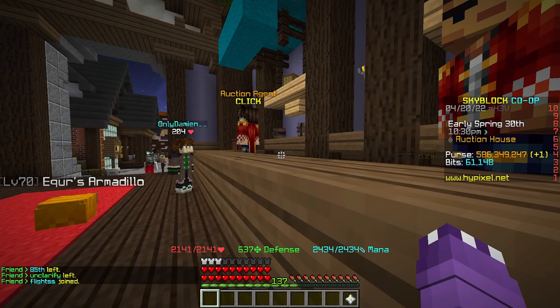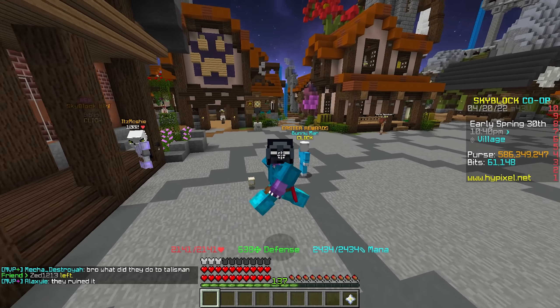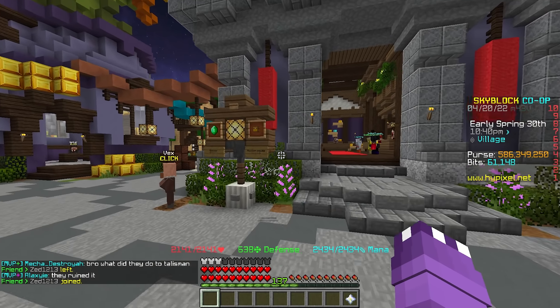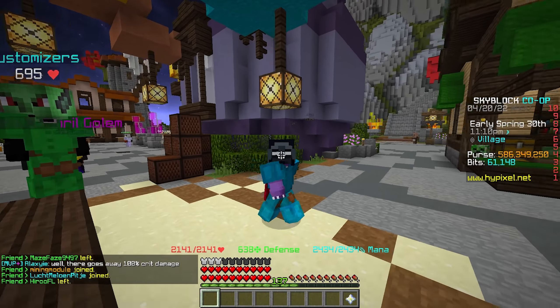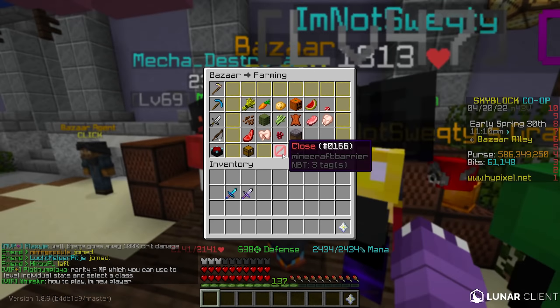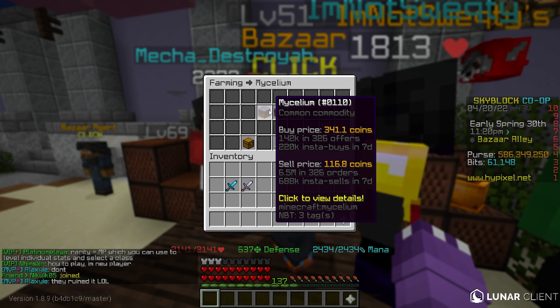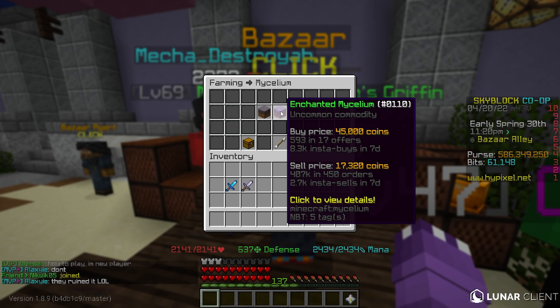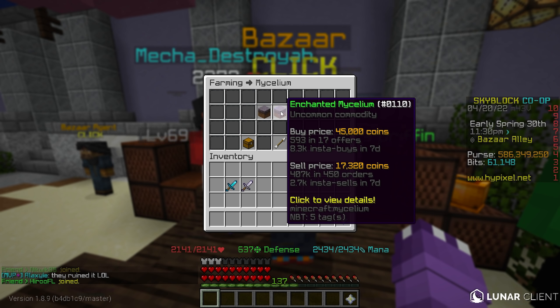Today is day one and people aren't even back from school yet, so this nether update's increased value should continue over the next few days. Buying weapons early is a gamble, but it could pay off very well. In the bazaar there are also some new categories — the mycelium section is new. Enchanted mycelium might be a buy right now; I saw it at 25,000 coins before filming, and it's now at 45,000 at insta-buy — a 20,000 coin profit.